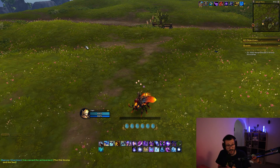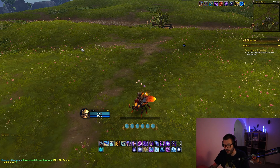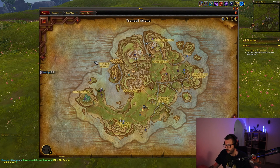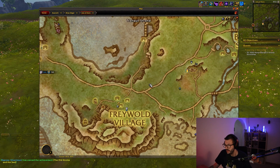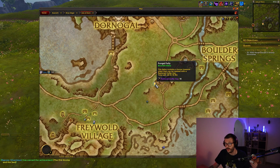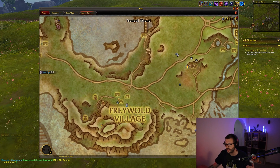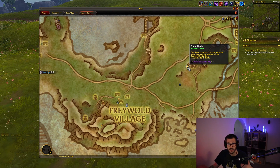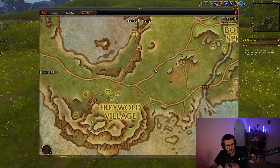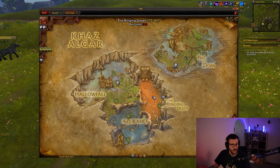I want to talk about how to get to Delves level 8, because level 8 drops by far the best gear. You have multiple delves in every single zone in the War Within — you can see them on the minimap. Like right here you have the Earth Crawl Mines, and right here you have the Fungal Folly, which is a Bountiful Delve. I put together two delves that are really, really easy to level up. They are called Waterworks and the Rata Abyss.